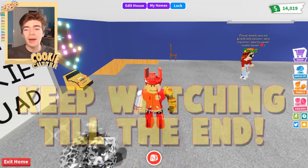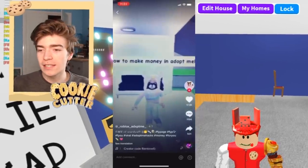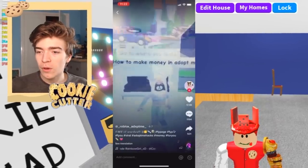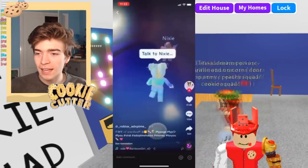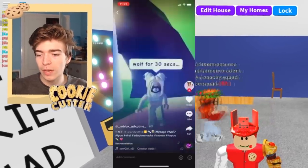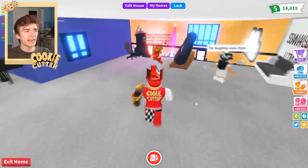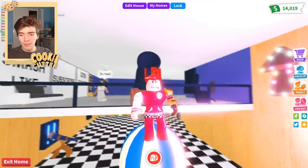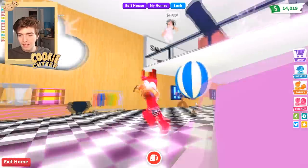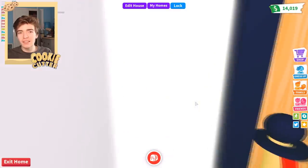Okay, so let's watch this TikTok about how to make tons of money in Adopt Me. They're saying to go to where you make neon pets, talk to Nixie, stand on a blue circle, and wait for 30 seconds — supposedly this gives you infinite money. I really don't know if this is going to work.